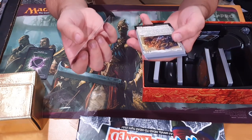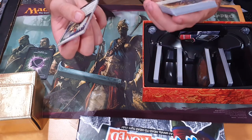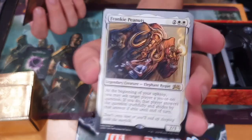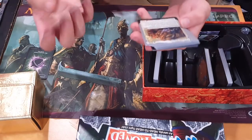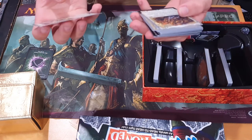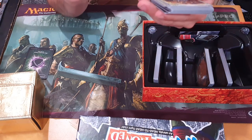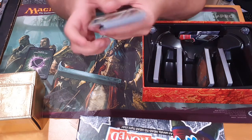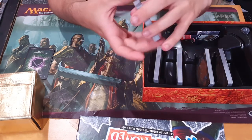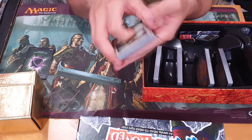Flavor Judge. Frankie Peanuts — is this a sort of mobster elephant rogue? At the beginning of your upkeep, you may ask target player a yes or no question. If you do, that player answers the question truthfully and abides by that answer if able until end of turn. So — 'Will you counter this spell?' 'Yes, I will counter that spell.' Cool, then they have to counter the spell. I like it.